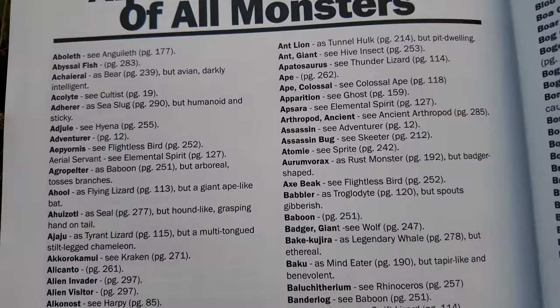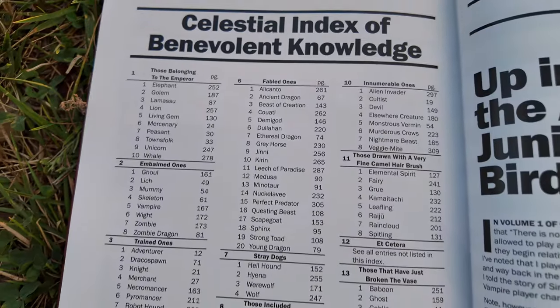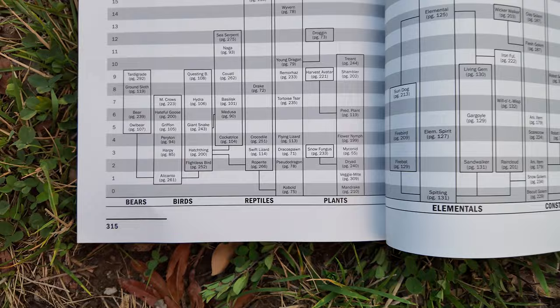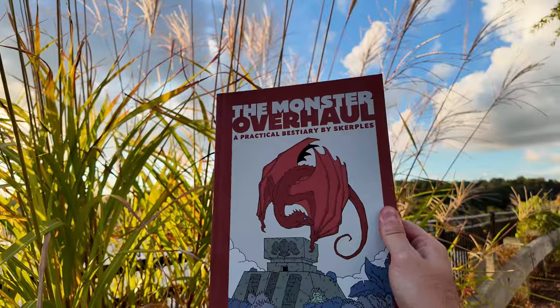The back of the book also includes a super easy to reference index of all monsters. Not to mention some of the most interesting indexes I've ever seen, including an index based on hit dice. And if you don't like the way the monsters are laid out in the front, this one's alphabetical.